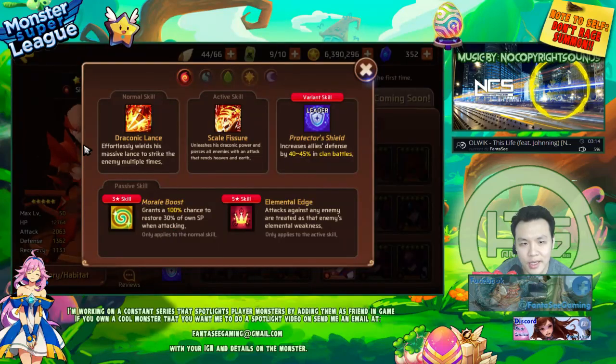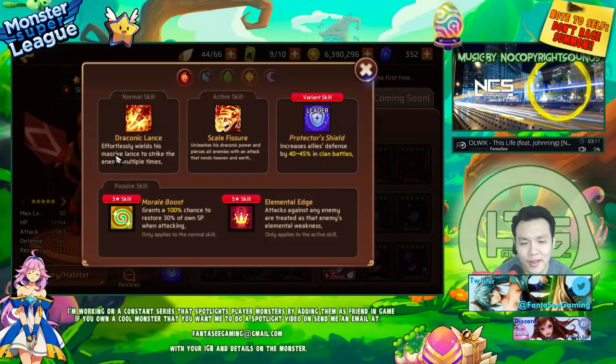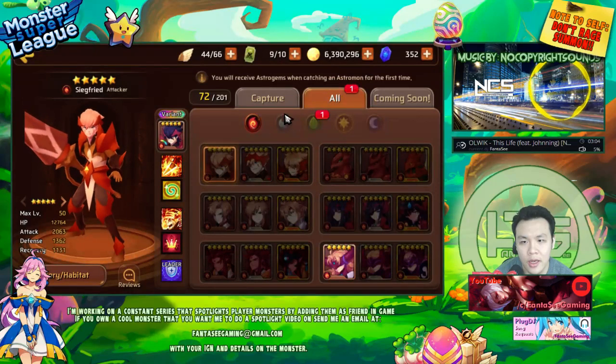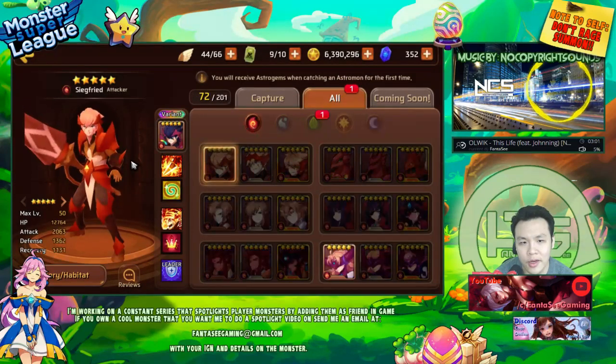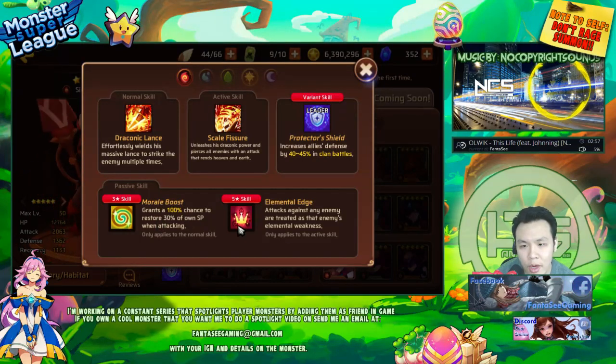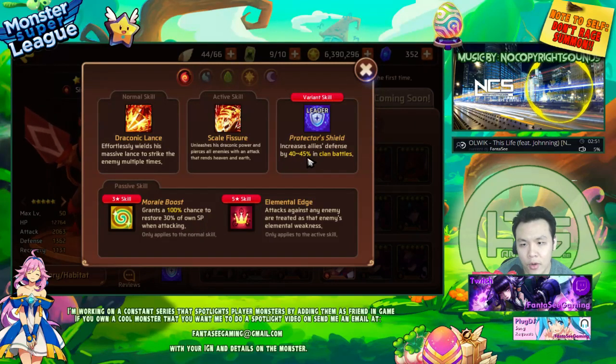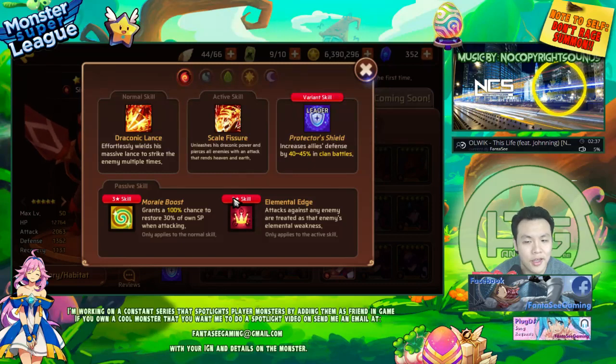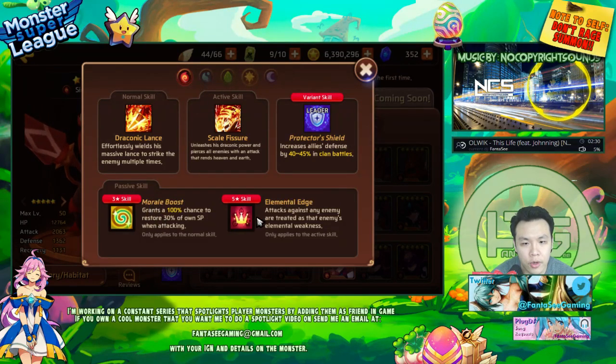This is Siegfried, the clan battle monster. You can get this guy from clan battle — I think he needs 600 points — and he comes in random elements. He has Morale Boost and Elemental Edge which makes him really strong for clan battles. He also has a Protector Shield which gives 40 to 45% extra defense, which is really high for a nat 5.